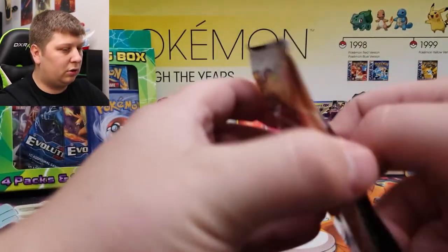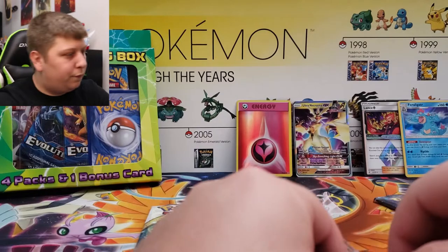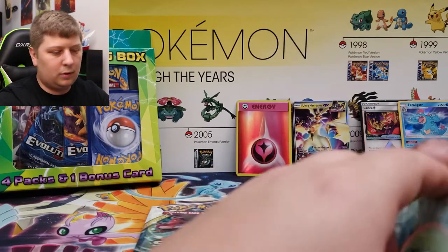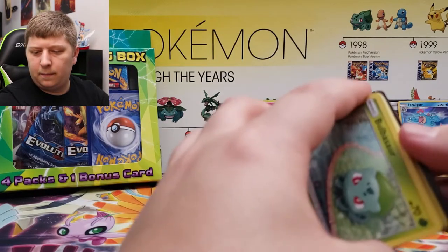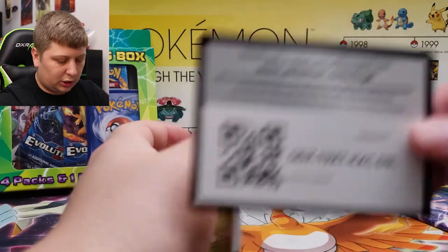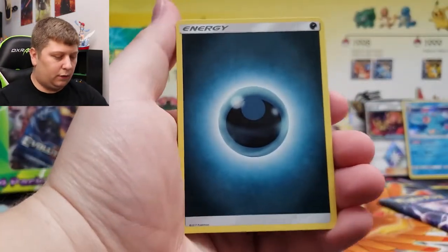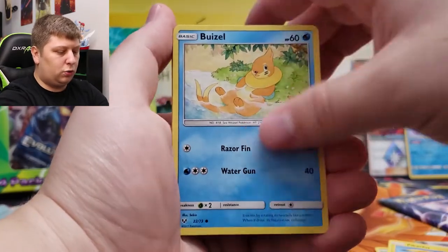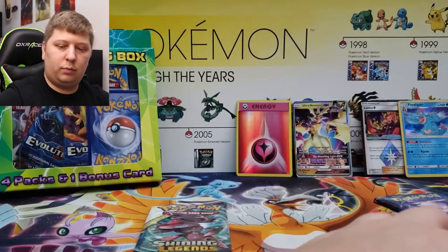Another Shining Legends pack. Darkness Energy for the first card, Lightheart, Electrode, Spiritomb, Bulbasaur, Pikachu, Weasel, Latios — Holo Rare. Put that to the side.